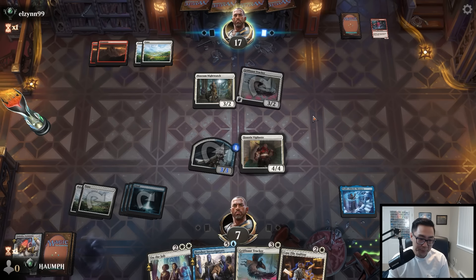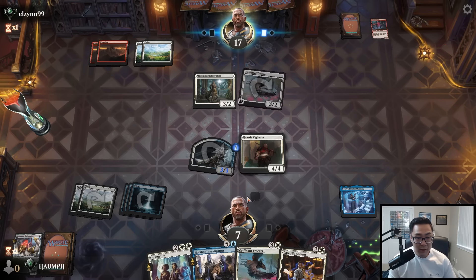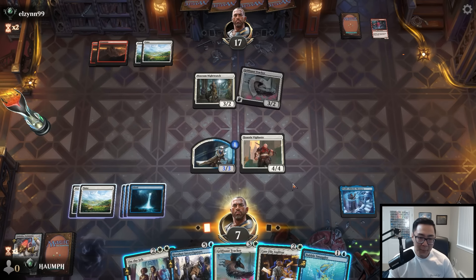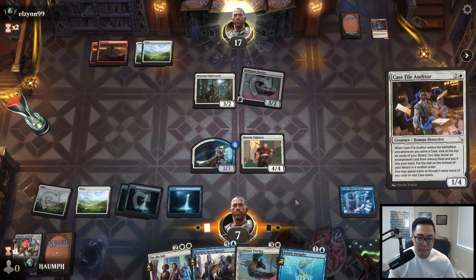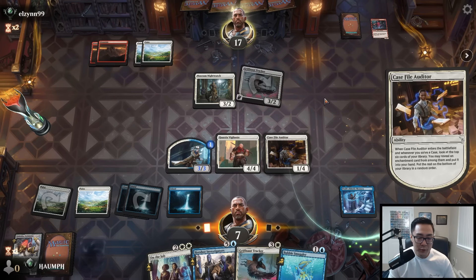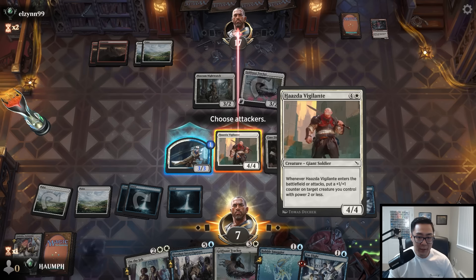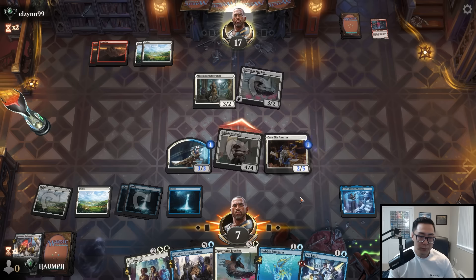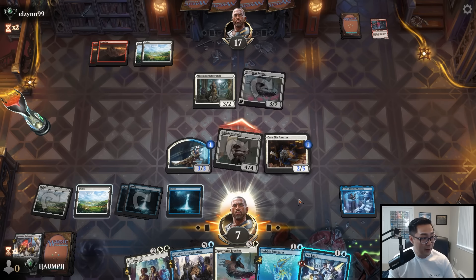Next turn I can play Case File Auditor and try to find an enchantment, or if I draw a land, Hotshot Investigators would go a really long way to helping me come back. Did not find that. I can also play a tracker. Them keeping up 4 mana is a little suspect. I'll play Case File Auditor and see if I can find the two-mana enchantment that kills something. Nope — that is Fae Flight. I'll attack with the Vigilante and pump the Auditor, then put Fae Flight on my Auditor for a 3/5 Flying Hexproof creature.